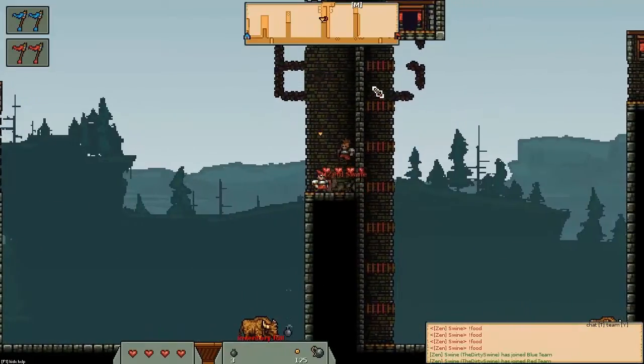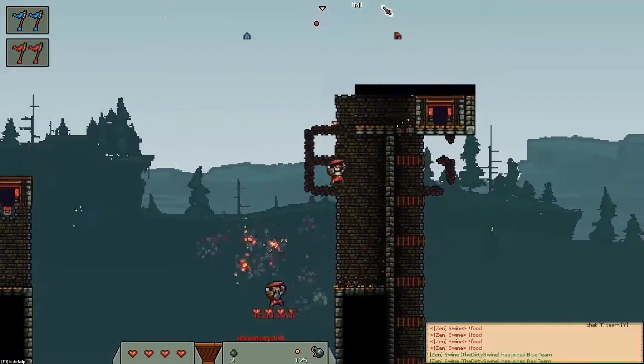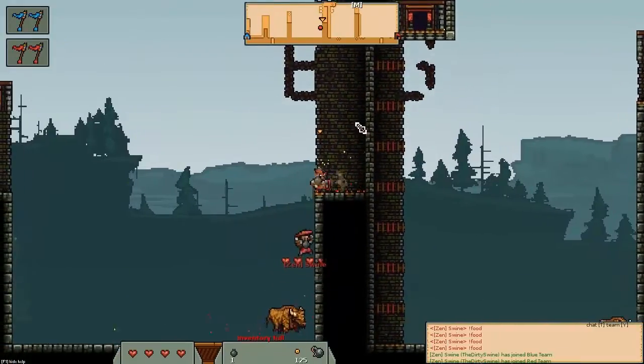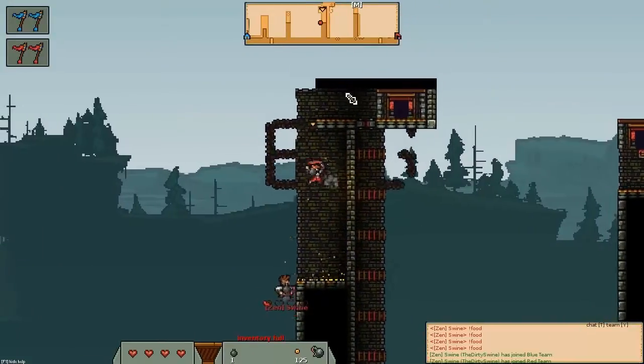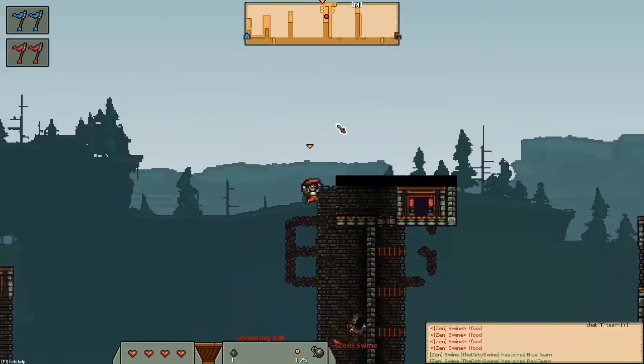To show another example here, I'll do it one more time for you guys. Just come up, and throw it down — and there we go. I was able to get up on this ledge here.